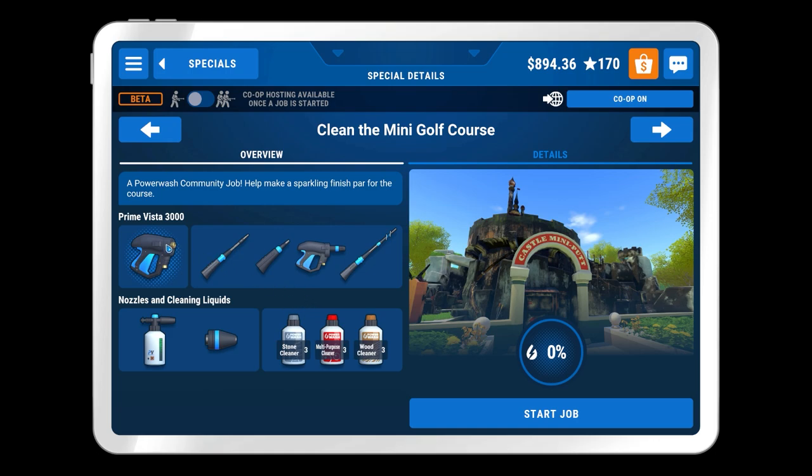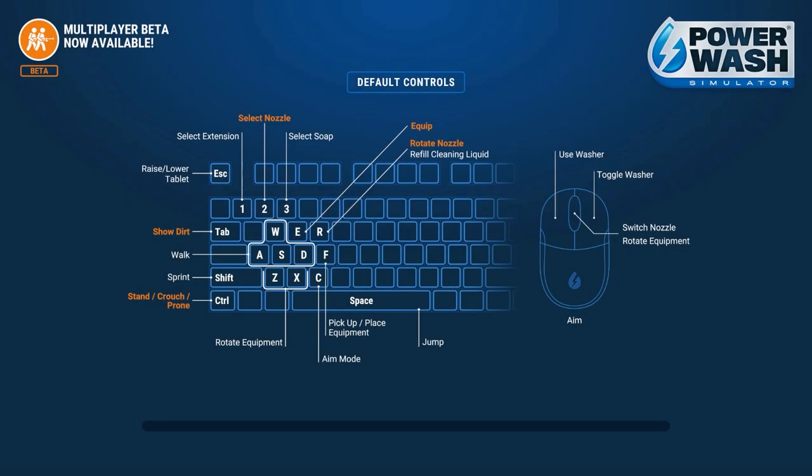So let's not waste any more time. Prime Vista 3000, all extensions, stone cleaner, multi-purpose cleaner, wood cleaner. We have the turbo nozzle and the sprayer. Let's start this job and see what the deal is with it.